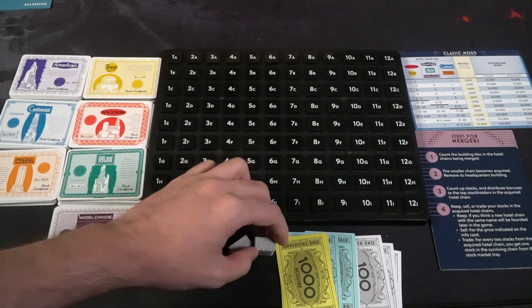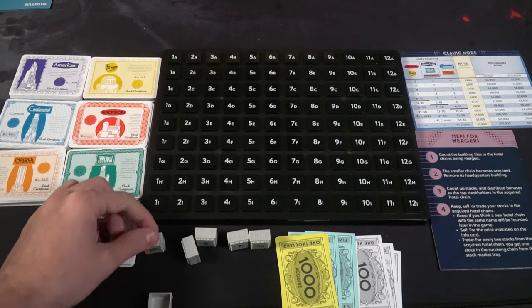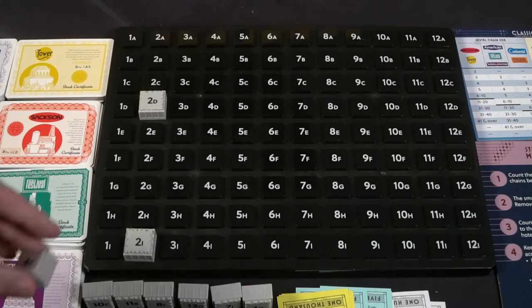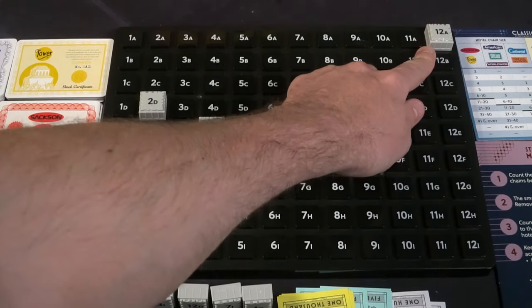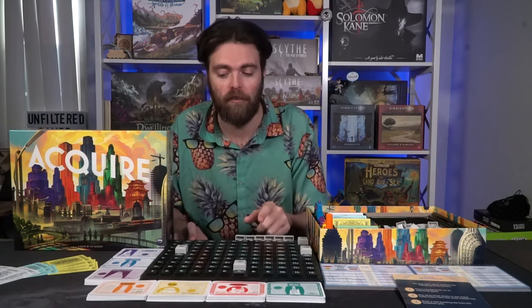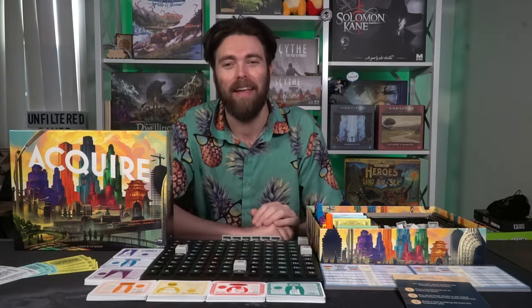Give six tiles out to each player. Each player also gets a starting amount of money: four or five $100 bills, three $500 bills, and four $1,000 bills. To begin the game, each player takes one tile from the box and places it on its respective location on the grid. The player whose tile is closest to 1A goes first — 1A through 12A, then 1B through 12B. That player starts, and you go clockwise from there.